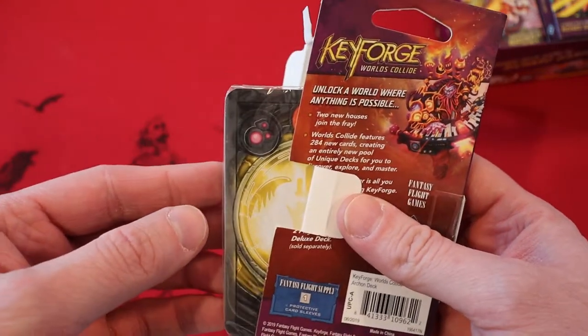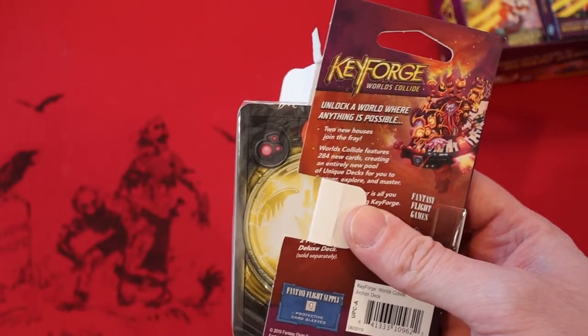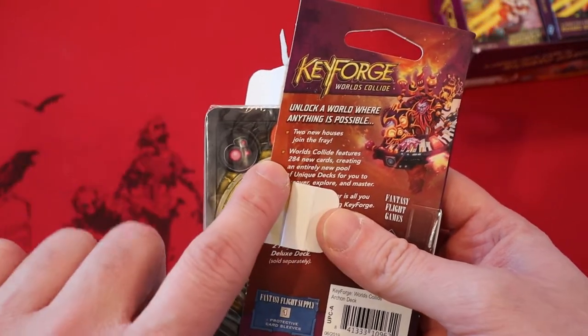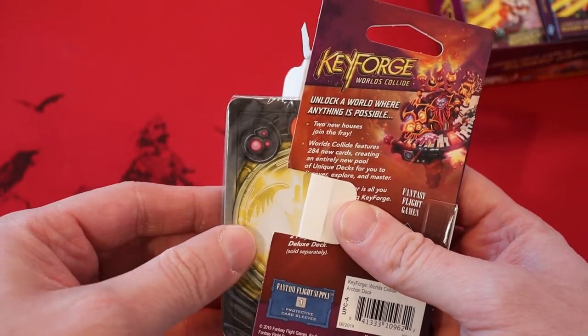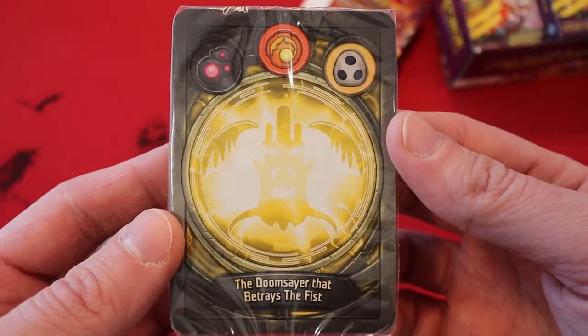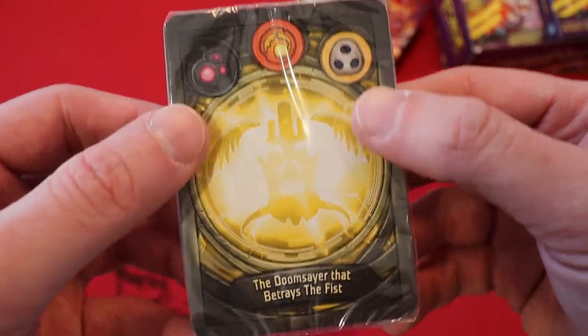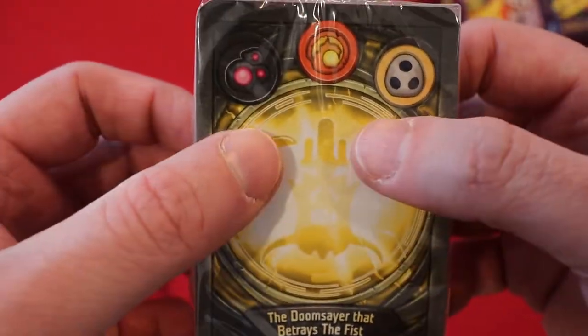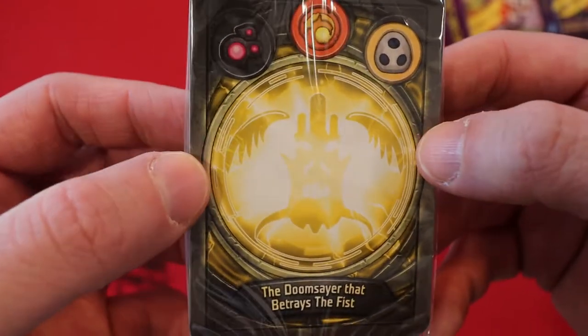Alright, we got ourselves a yellow Archon. Oh no, I went a little far. Look at this — we have discs. I'm very excited about discs, but I can already tell this is Brobnar. This is heartbreaking. And the last house is Shadows. The Doomsayer that betrays the Fist. As always, these yellow Archons are really hard. Let's bring it a little bit closer — it's actually like a huge face. Kind of cool. Got wings.